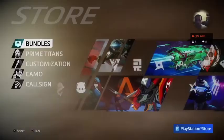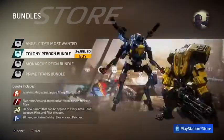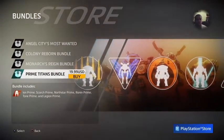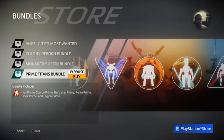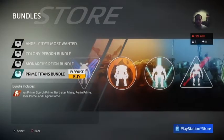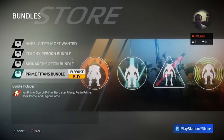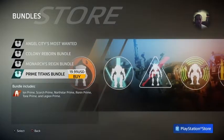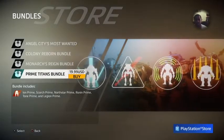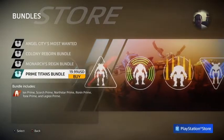First I want to check out the store — I haven't had a chance to check it out since the new update. So we have Prime Titan bundles. You can buy all of the prime titans at a discounted price. If you do it this way you save about ten dollars, because there are six titans in total at five dollars per prime titan.